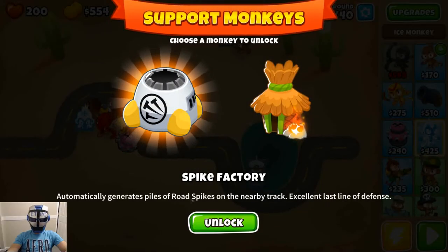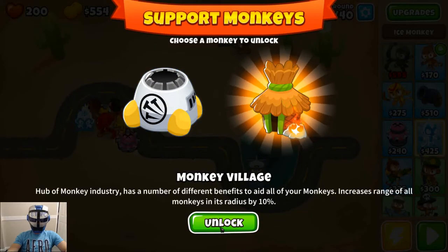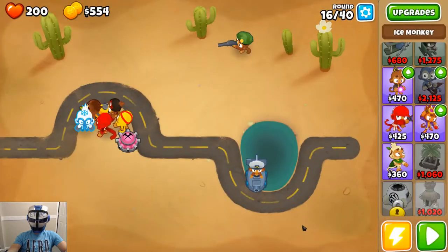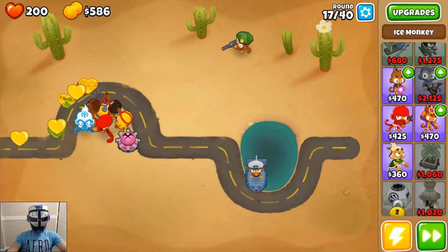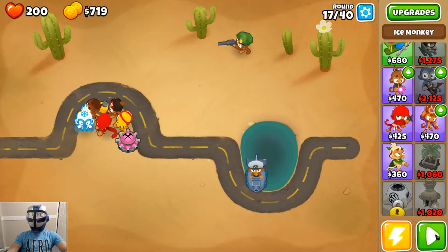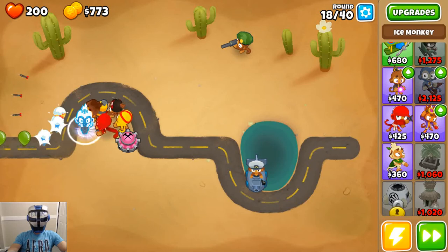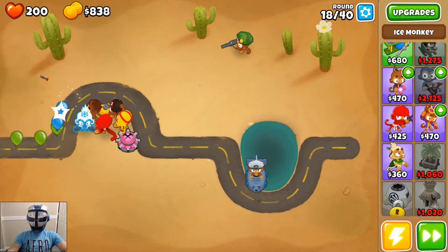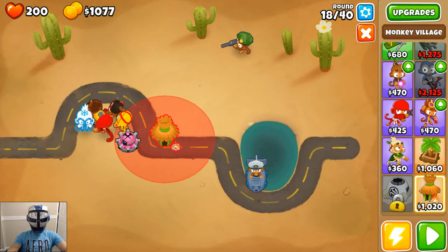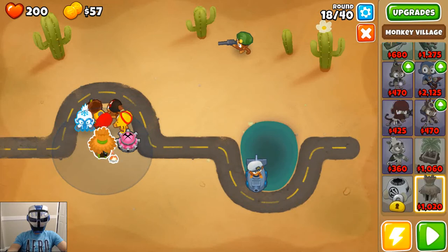We'll hit round 24 — let's get the monkey village. Keep on rolling here. We can throw a monkey village out there since we haven't done one for a while. Now it's round 1020, let's go ahead and put a monkey village right about there.